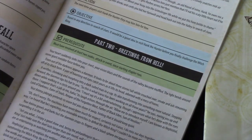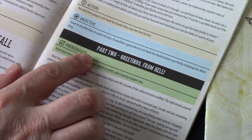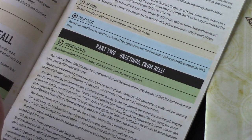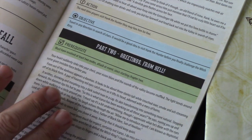The prerequisites to part two: it must have resolved at least two nodes — attack or event — since starting chapter two. Remember we're on chapter two, part one. Let's head out and see what these nodes are all about and how this game plays.